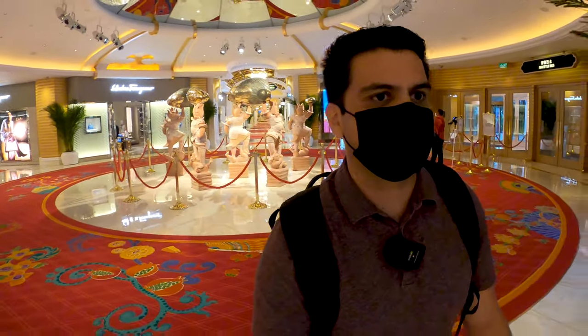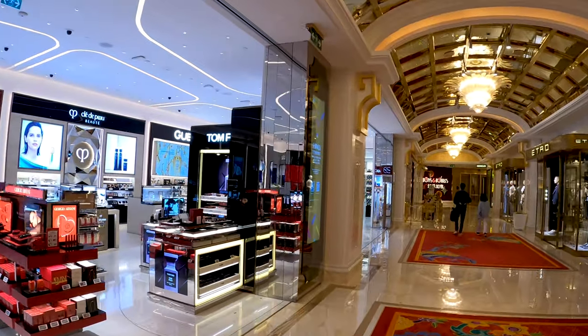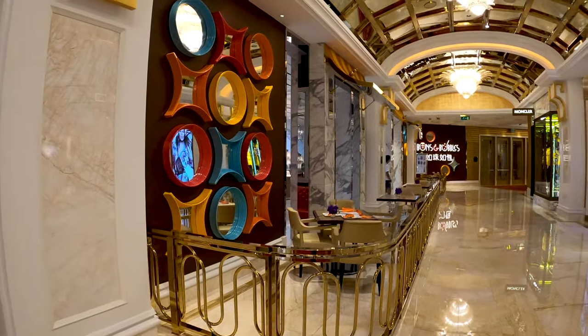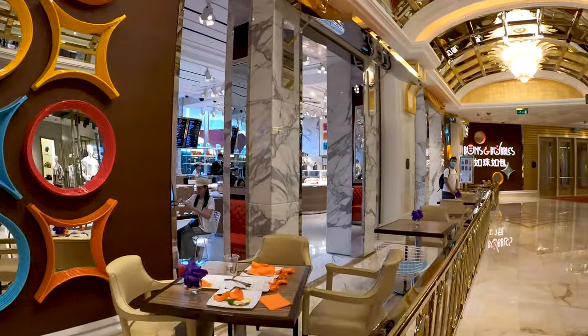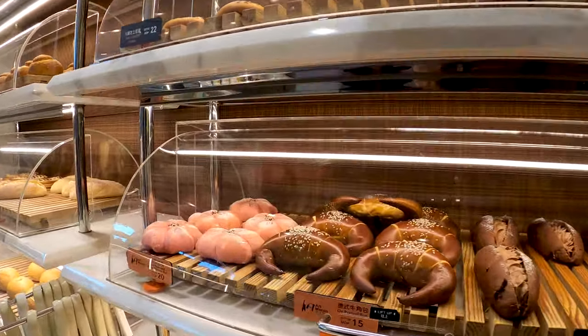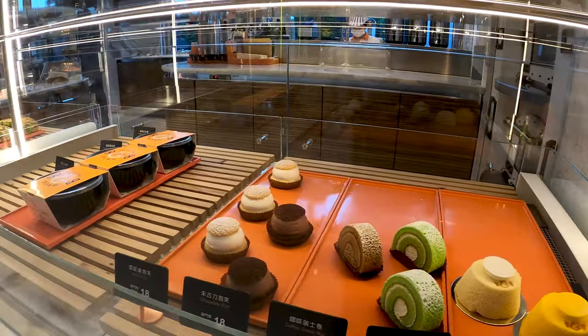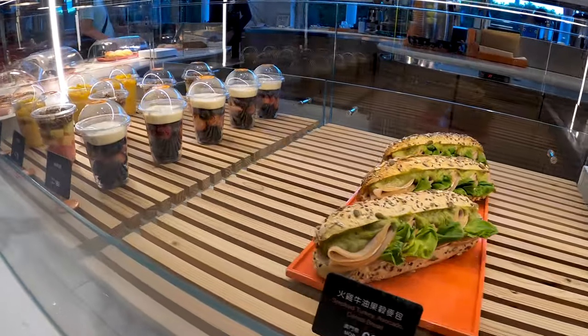The east entrance is where the shuttle bus comes in from. If you're taking the shuttle bus into Wynn Palace from either the border gate or the ferry terminal, it'll drop you off here and you'll find your way through the casino. Here we have the duty-free area of the retail. And we're coming up to this other restaurant called Buns and Bubbles — this is boba tea and coffee, and they have a lot of snacks: donuts, egg tarts, sandwiches, parfaits, a lot of local bread. Very good.